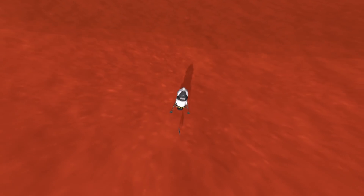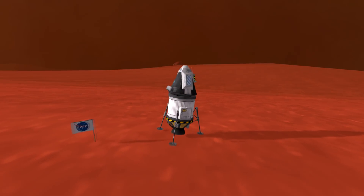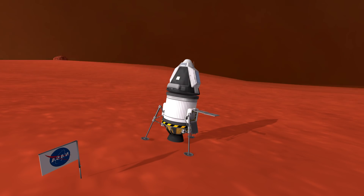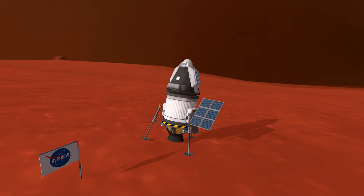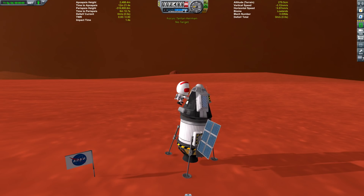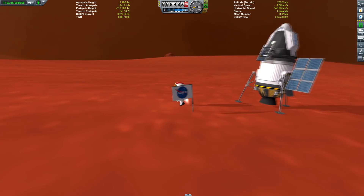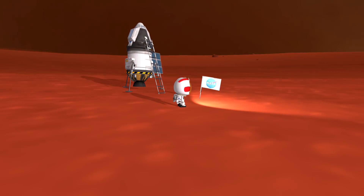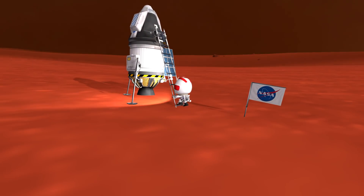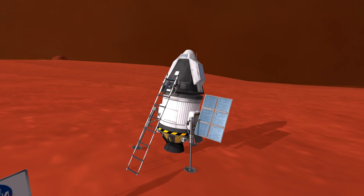Hello everyone and welcome back to another installment of the Blunderbirds, in which we will be returning to the red planet once again. I think I did this in episode 7 or 6. But I've done a Duna rescue before, and we're going to be rescuing a Reddit user NautilusXCVI, who has unfortunately left his Kerbal stranded with not enough fuel to return to orbit.